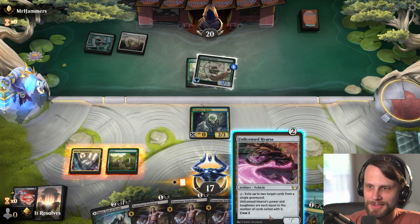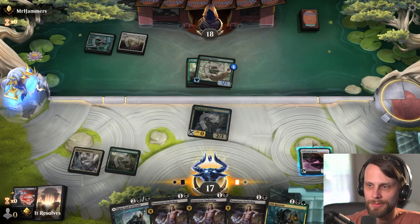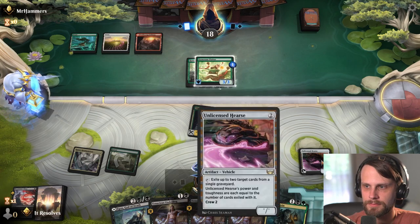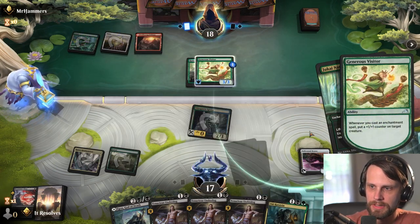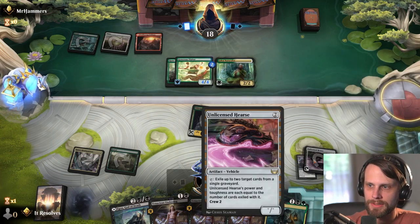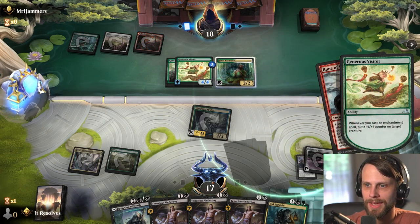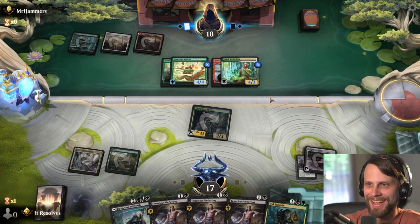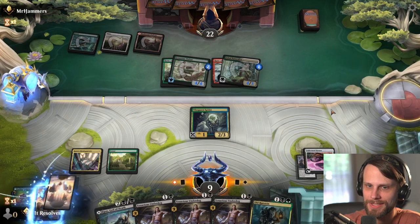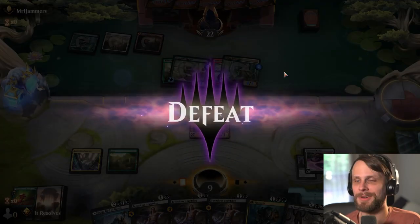There's our removal spell and there's a card we can't play. There's nothing else we can really do — this is going to be a bad one, no doubt about it. We kept a bad hand for sure, but also they just have so much stuff. I'm going to good game them here — there's really no point in dragging that one on. But hey, we're two games in already. Let's jump into game three and see if we can get an extra game in.